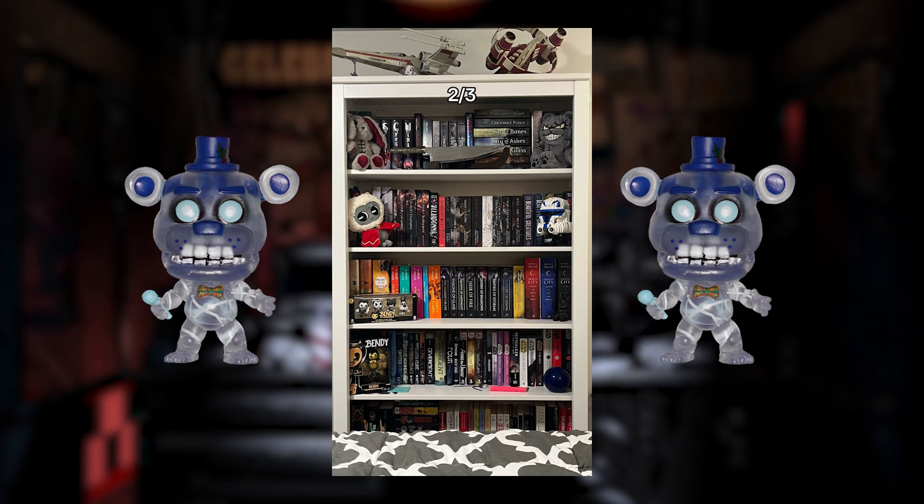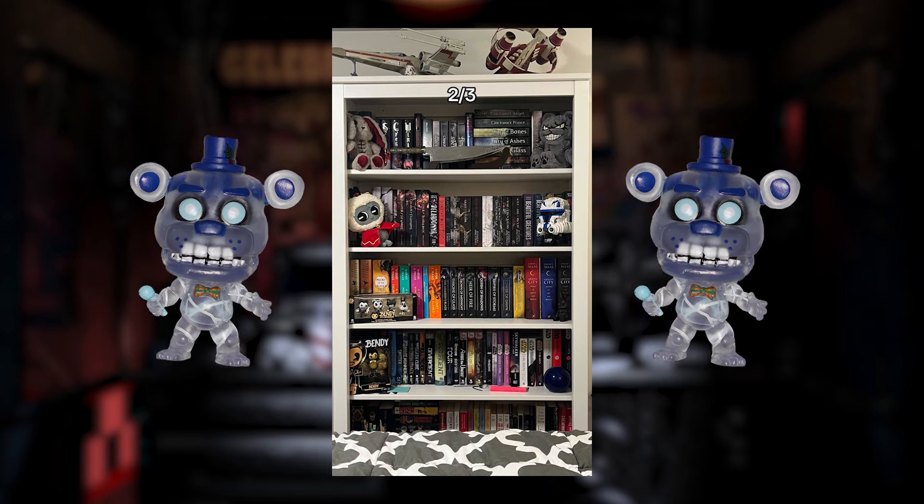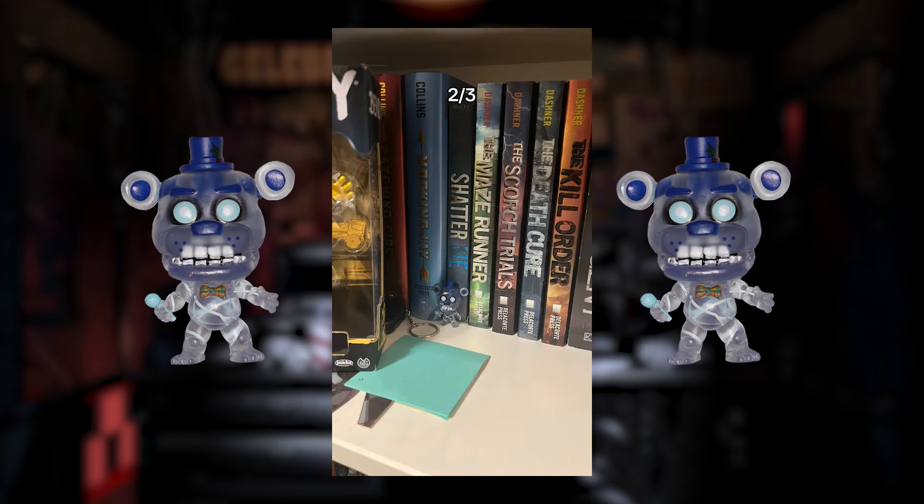Here is your second photo. Again, it is your job to find Freddy. And here's where Freddy was hiding in 3, 2, 1, there he is. And now this is your final photo for this episode of FNAF I Spy.